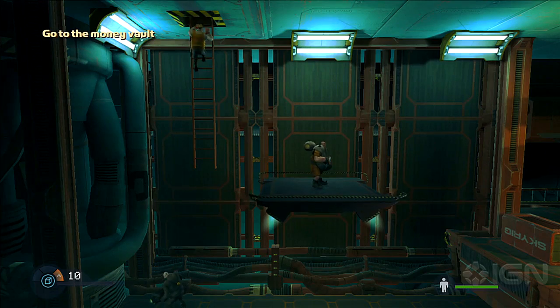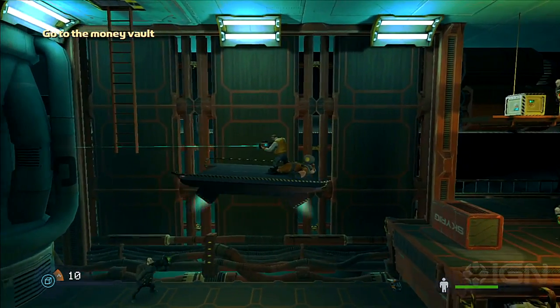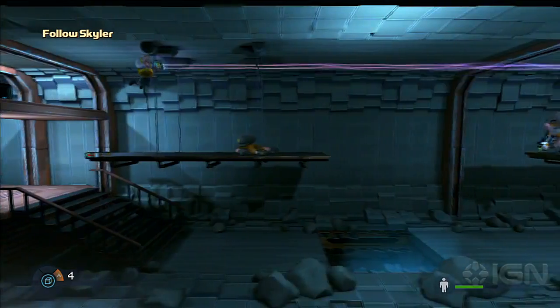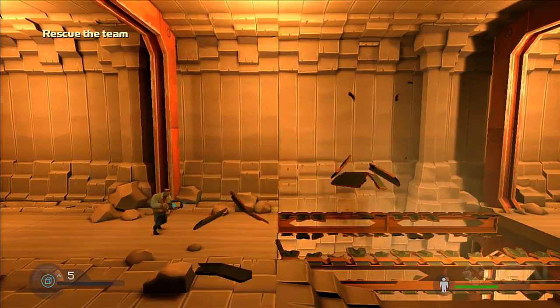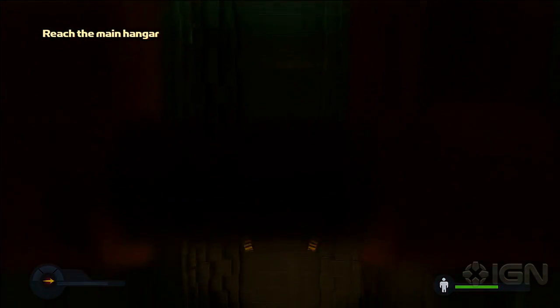And along the way, you'll be treated to Richard's rough-edged one-liners that give this little downloadable real personality. Richard is scheduled to debut this summer exclusively on the PlayStation 3. For more on Richard Rochard and his edge-of-space astro-mining, hit up IGN.com.